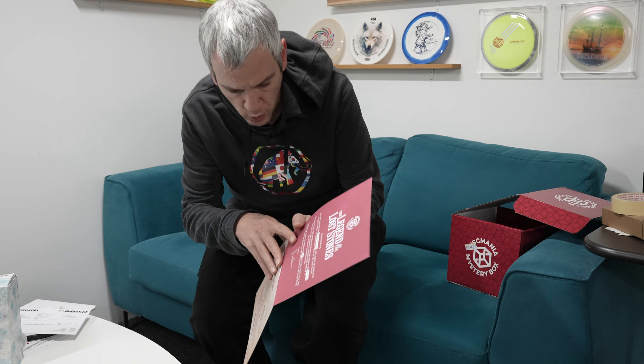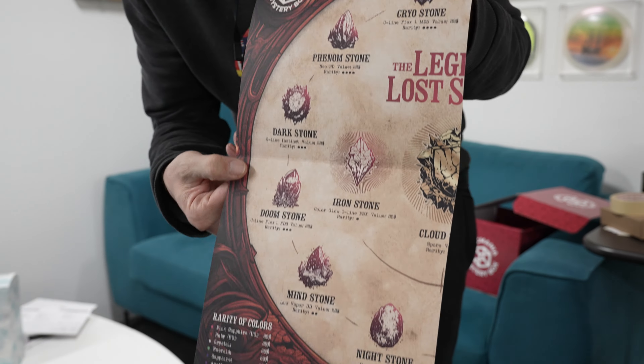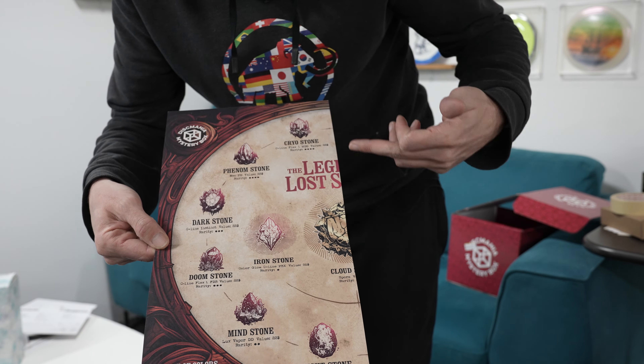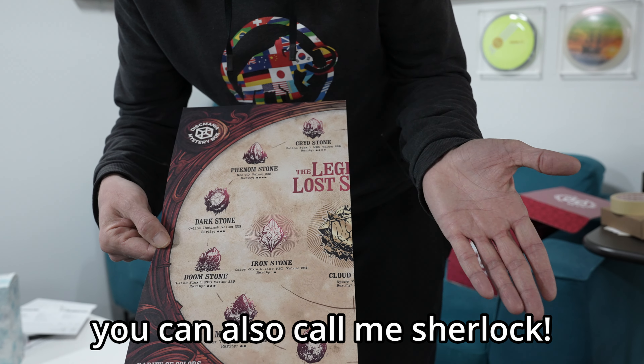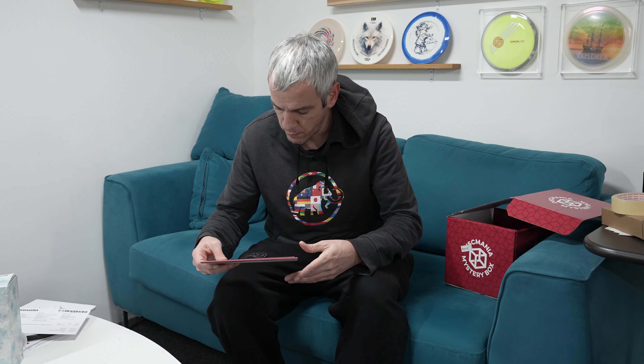First up we have the 'Legend of the Lost Stones' — quite cool, quite nicely done. It's a bit like a treasure hunt style. Inside there you have some stuff, and as you can see it's only half of the map, so maybe there will be another mystery box coming — maybe the black mystery box — and then you'll have the other half of the map.